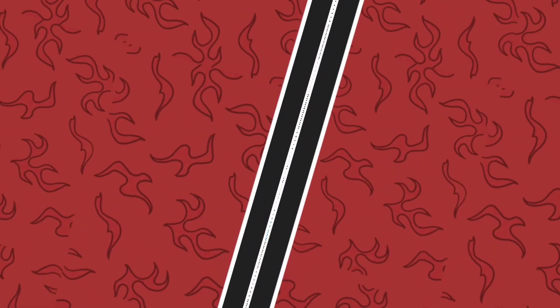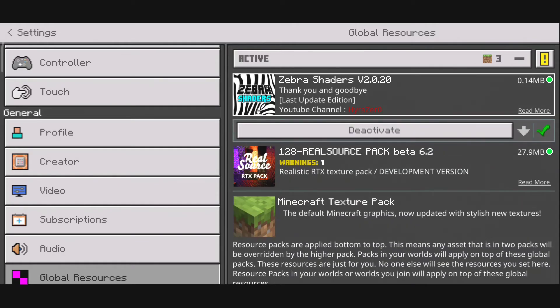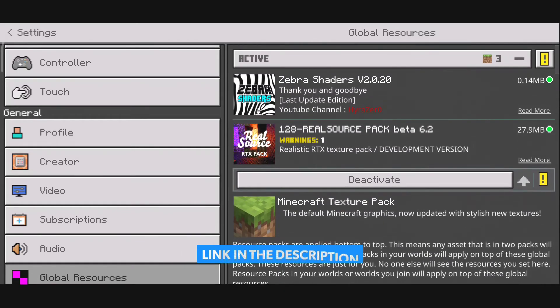As you guys know, RTX isn't available for mobile phones officially, so this is an alternative for that. You're going to have to download a shader and a texture pack. The shader is called Zebra Shaders — it's a pretty cool shader — and also you're going to download the Real Source pack. So you'll have to install these two resource packs: one shader and one texture pack. This is the main thing that will make your Minecraft look like RTX.